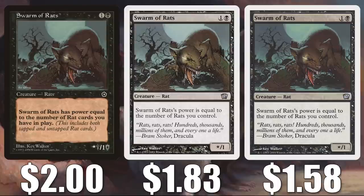Another pretty cheap pickup here with Swarm of Rats. You have the Portal Second Age copy at $2.00, the 8th Edition copy at $1.83, and the 9th Edition copy at $1.58. Again, just another card you find in many Marrow-Gnawer commander builds.